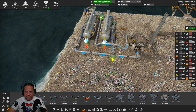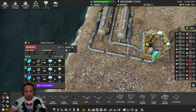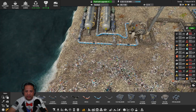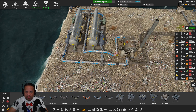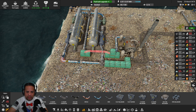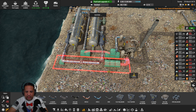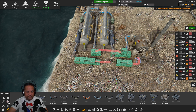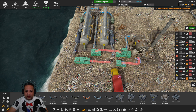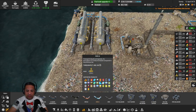Now I kind of wish the steam line was low and the water line was high, because then I could just ramp the steam line — that's what we're going to do. I hate when it does that. Okay, the steam line is going to go low now — actually not the steam line, the water line.